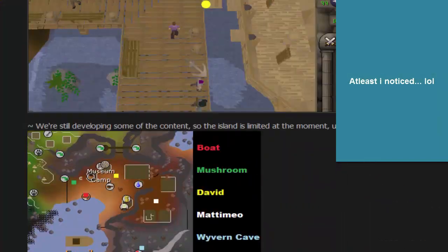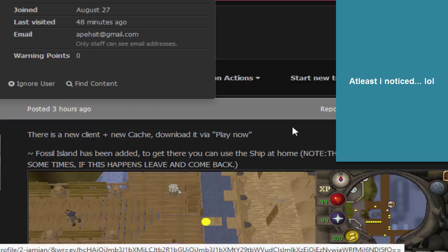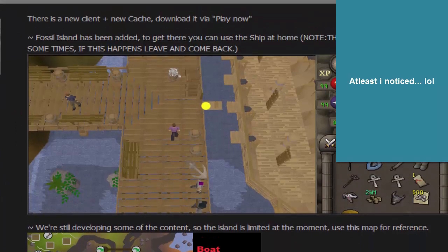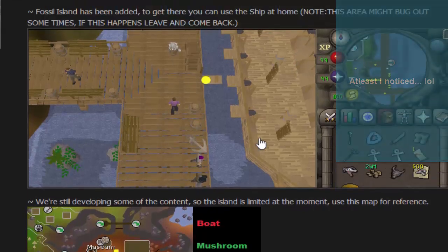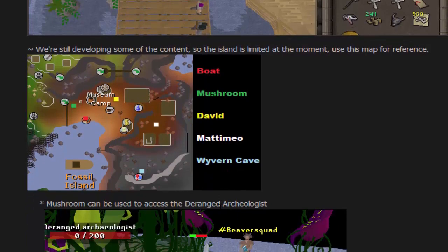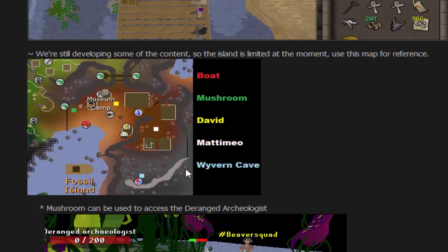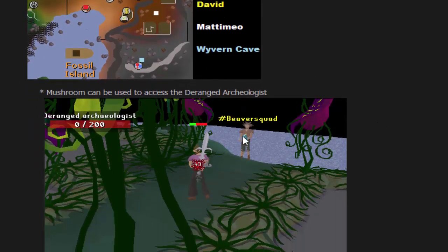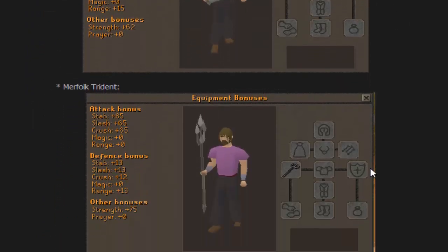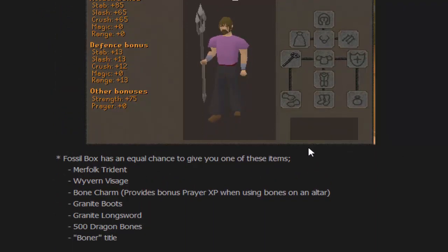Let me scroll all the way back up. The main thing in this update is Fossil Island — that is what it is called. If you want to get there, go home and then you can use the ship right next to Adam and Watson, the iron man and the master clue NPCs. This is what the island looks like. We are still developing some of the content, so it's not the full island. Deranged Archaeologist was also added.